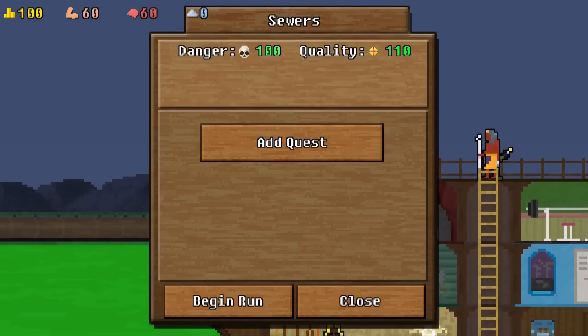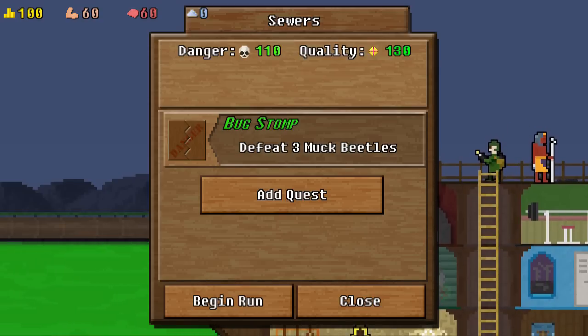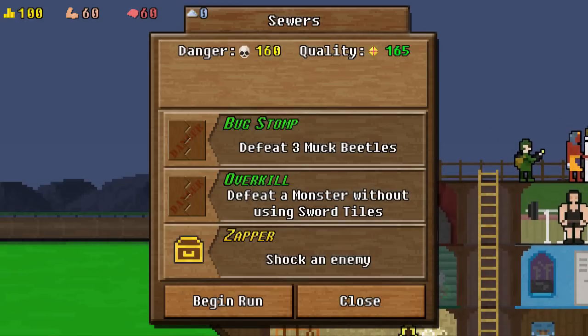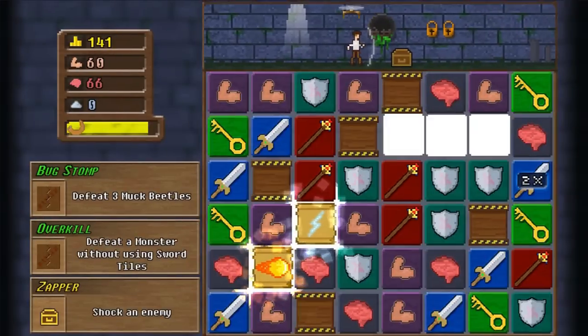This is as simple as just changing the danger and quality values, and I like that because if you're struggling you can just add one quest and maybe it increases the danger a little bit and the quality only a little bit. Or you could add three quests and even before you start the dungeon it's going to be very high quality, very high danger. It's a way of having a difficulty setting where people can choose their own difficulty without an explicit easy, medium, hard choice.